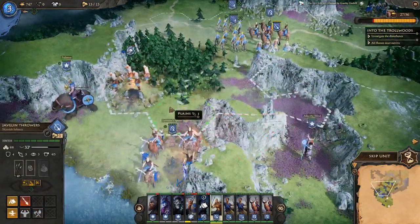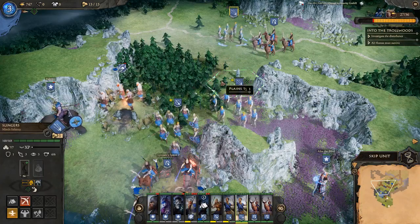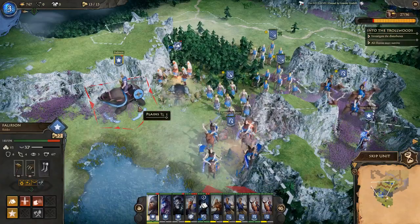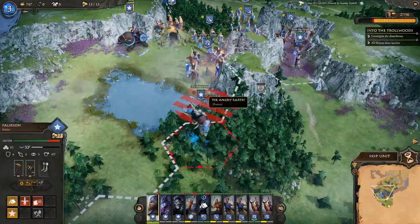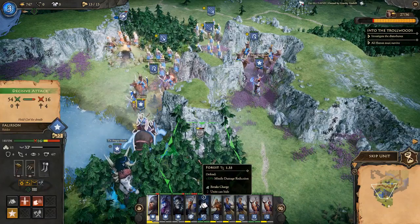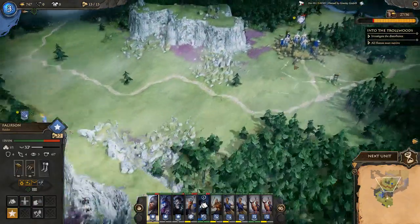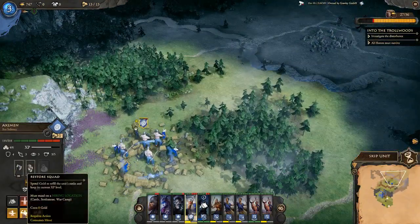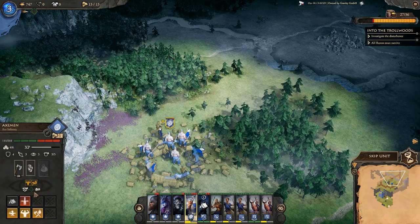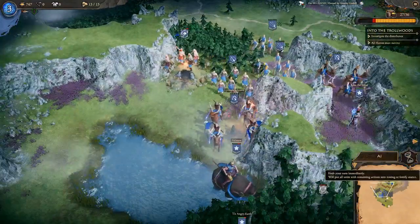Next turn we'll torch the settlement area. It's always nice to have a settlement, but we're barbarians — we get along with what we've got on our backs. Don't need no stinking settlements. Using Fallerson for an attack. A viewer points out we can also raid this turn, so instead of restoring the squad we go ahead and raid the settlement and burn it down. Ending the turn.